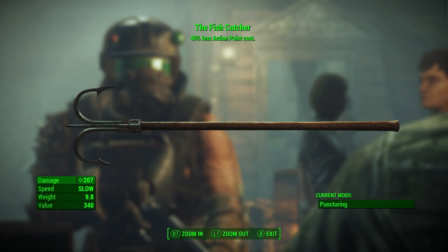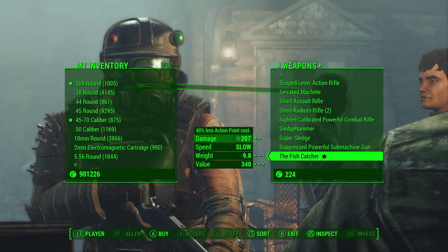Down in the bottom left-hand corner, we have Damage 207. The speed is slow, unfortunately. The weight is 9.8, so it makes sense there. And then the value is 340 — that is what it's going to cost you when you buy this weapon. Down in the bottom right-hand corner, the current mod on here is Puncturing, and I believe that's the only mod you can really switch this weapon with.